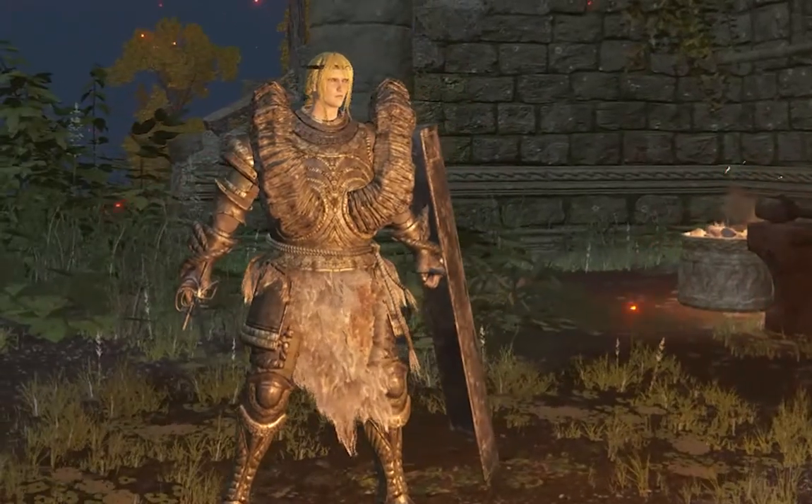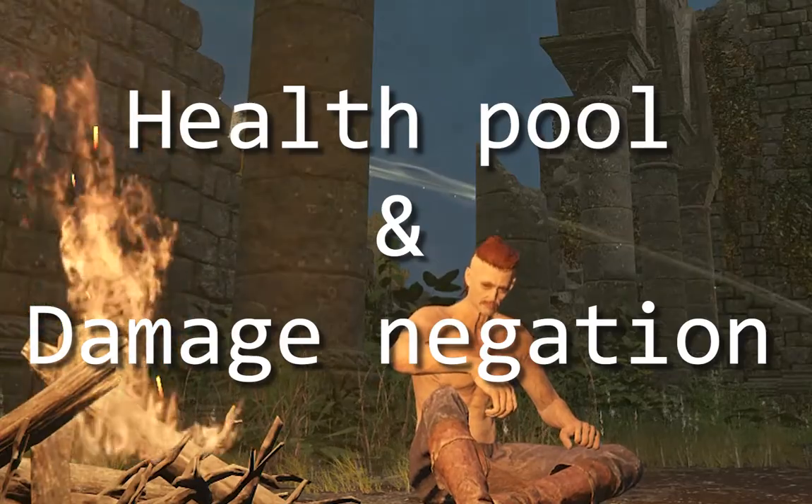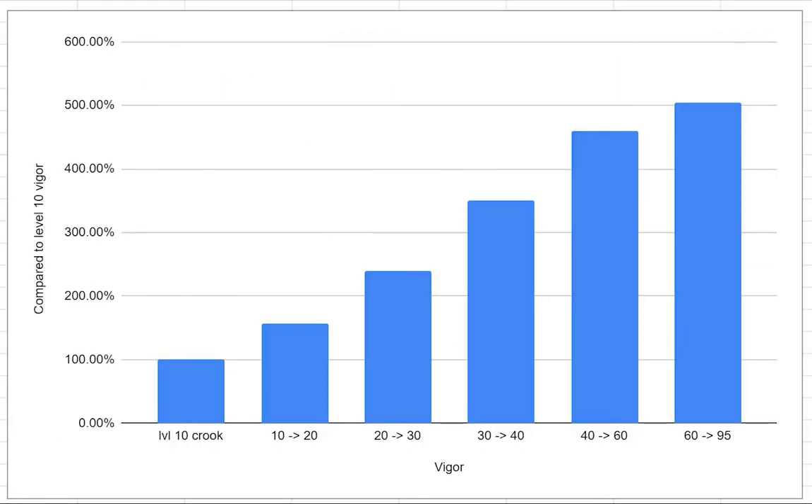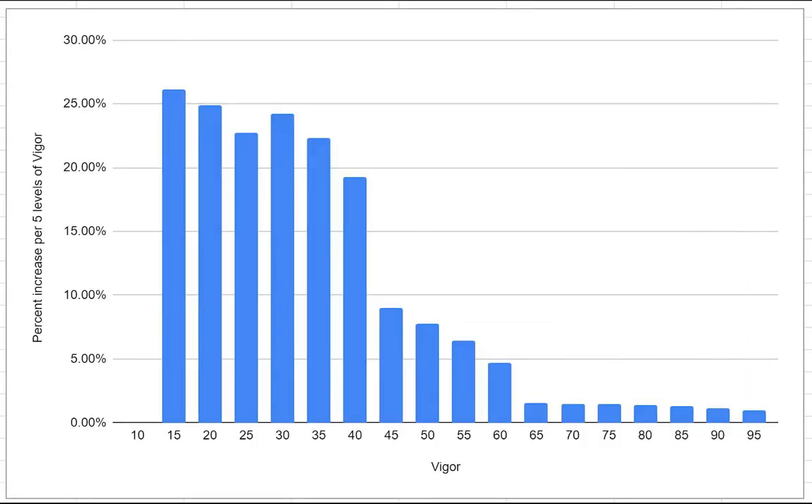How do you improve passive defenses? Passive defense is health pool and damage negation. After you have enough stats to wield your main weapon, it is very important to level Vigor to 40 as fast as possible. Compared to 10 Vigor, you will be more than 3 times tougher. Leveling Vigor from 40 to 60 will increase your health pool by an additional 30%, which is comparable to wearing a set of good armor, so you might want to level Endurance first instead.